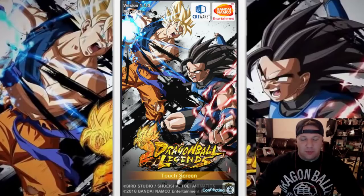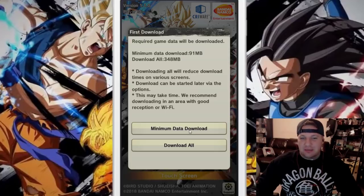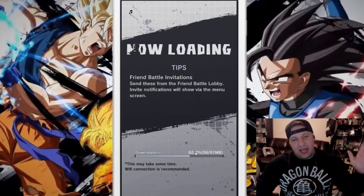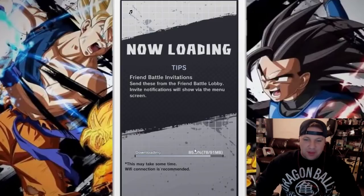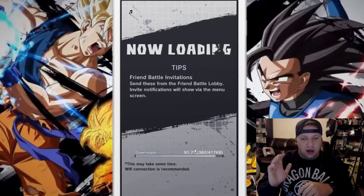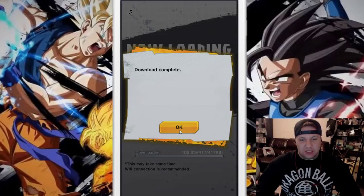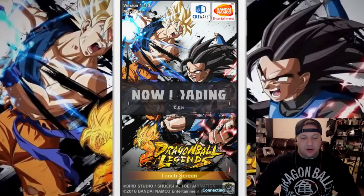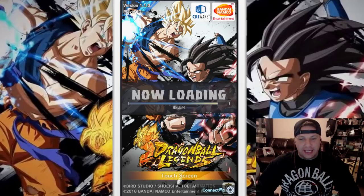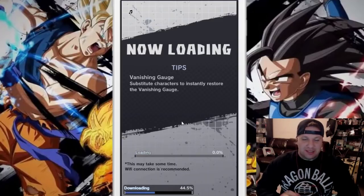I'm definitely gonna put the audio on when we do our pulls — the animations for it are so good. Again, we're gonna click the minimum data download, only because we want to get through this downloading screen as quickly as possible. If you're wondering how to download the game on a soft launch, please Google or head over to the Reddit for Dragon Ball Legends. They have different links and forum posts to describe exactly what you need to do and what you need to get.